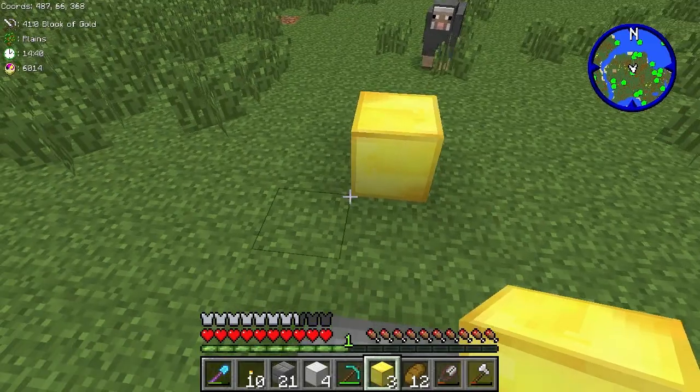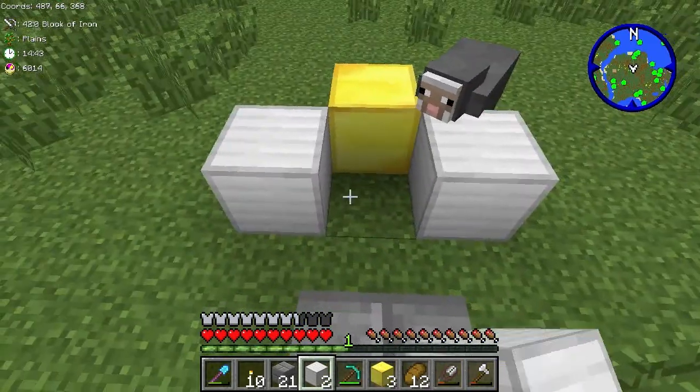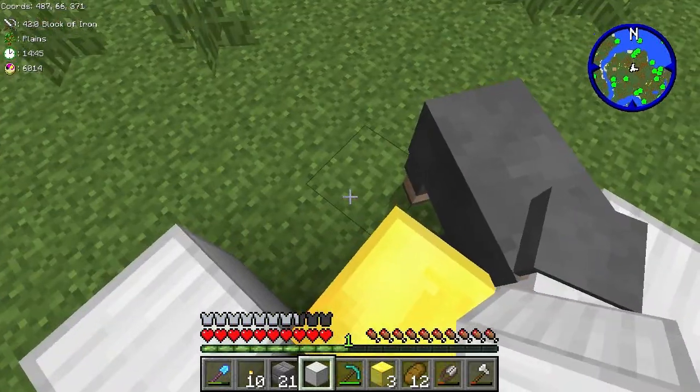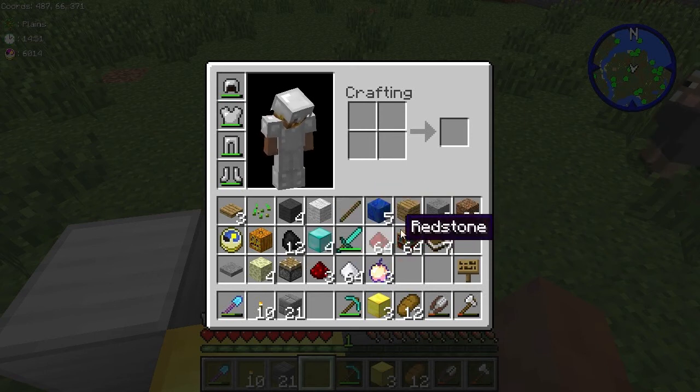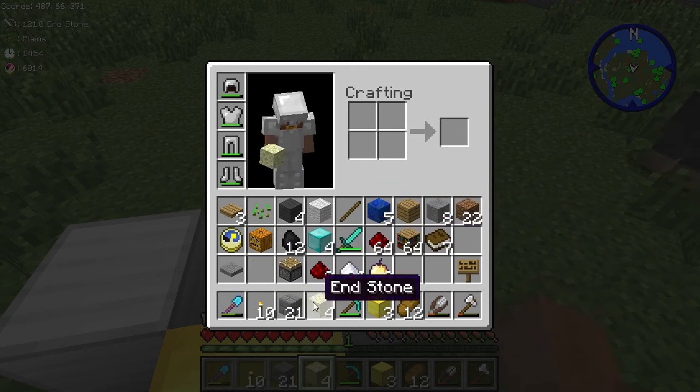The topsy-turvy rune is a rather fun rune that will flip a sphere of land. It flips it vertically so that what is below becomes above and what is above becomes below.